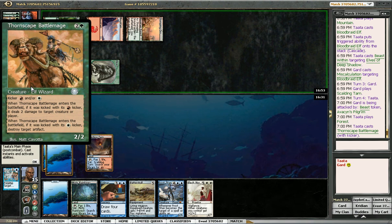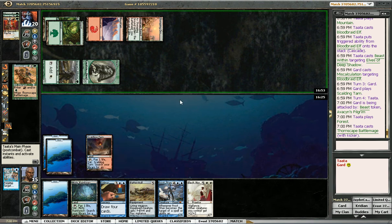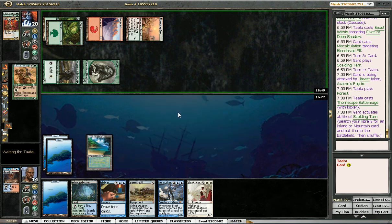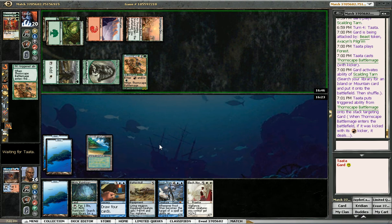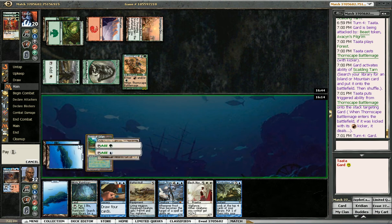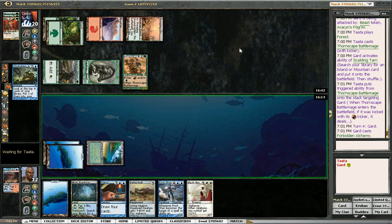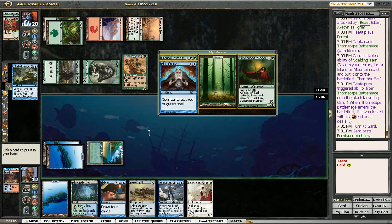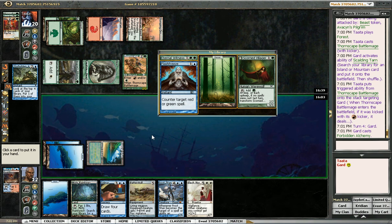Both Kickers — so he can do 2 damage to me and get to kill an artifact. I don't have any artifacts. Good thing he didn't save that for Batterskull, because he knows about Batterskull. I guess he just wanted a 2/2. There's Forbidden Alchemy right on time. I can Forbidden Alchemy into Preordain, so I'll do that. What do I even want to take here? Maybe the land? I've probably drawn another land between Batterskull's life gain.